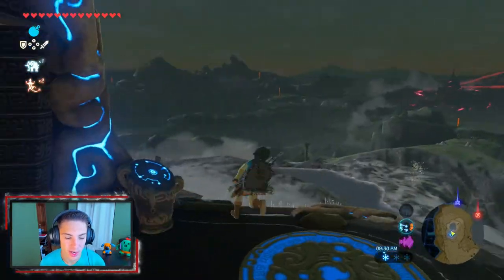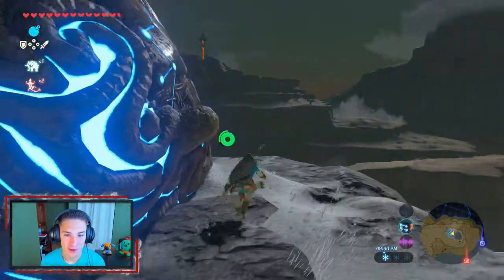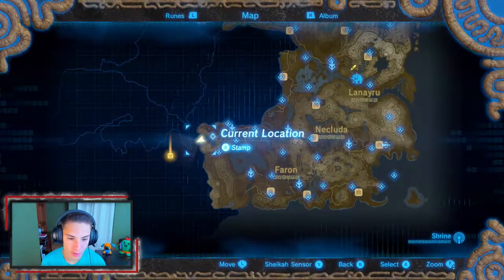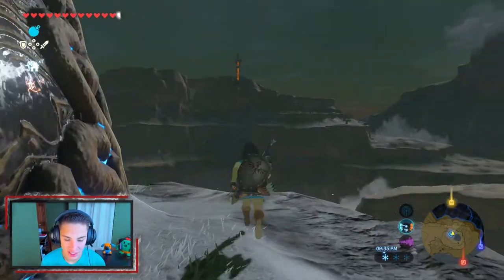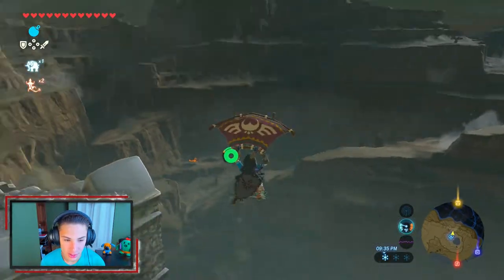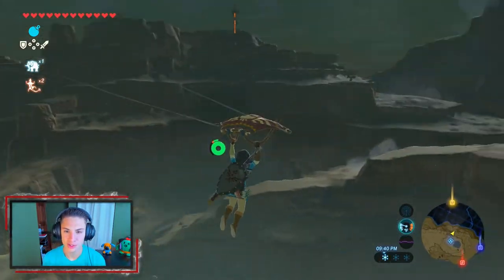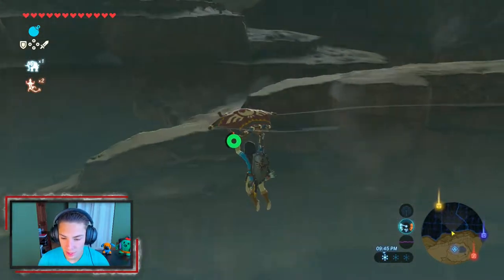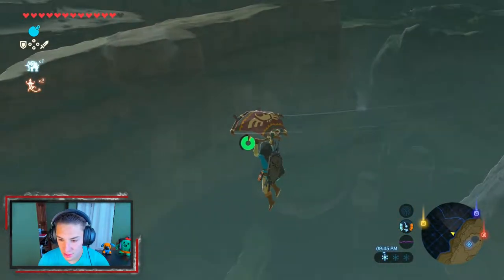It is actually freezing cold up here, but we have plenty of hearts to take a couple hits. I believe that's the Sheikah Tower right there — yes, that's it! We can start gliding over there. There's a shrine down there but I think I just want to go straight through, get this Sheikah Tower, and keep moving along with the main story.